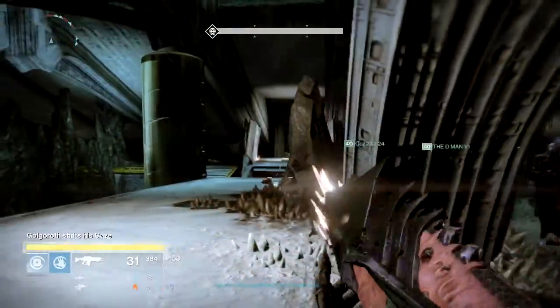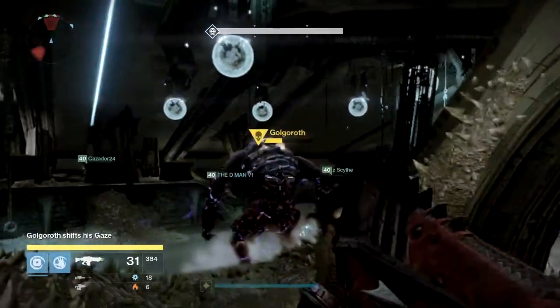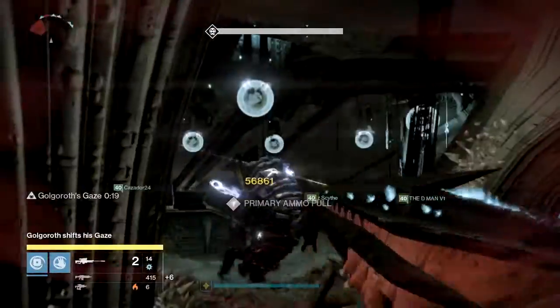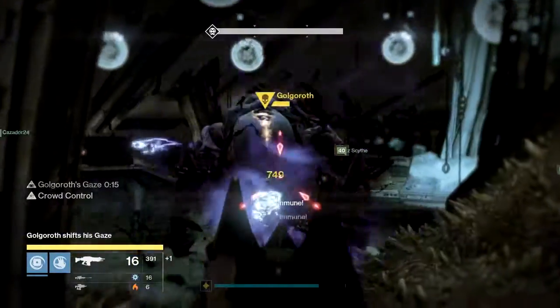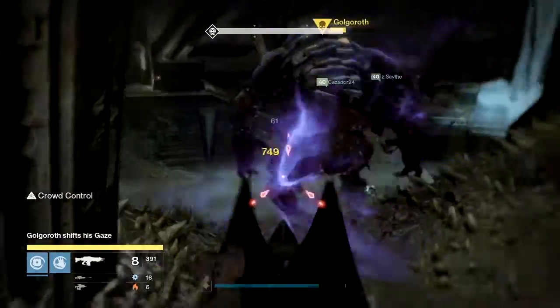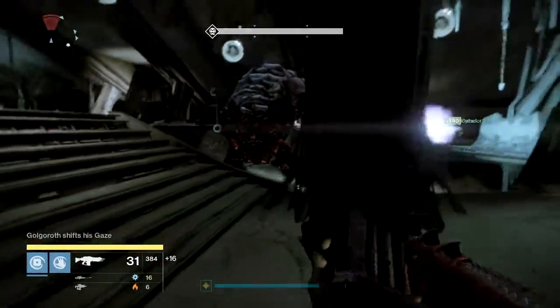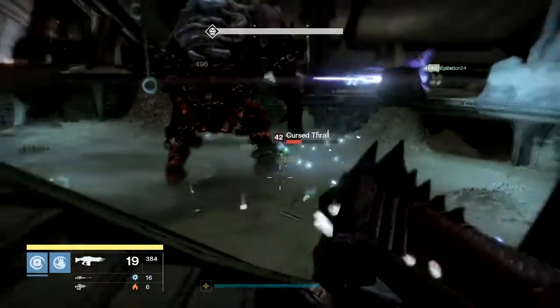Remember which player you are in the order for grabbing the gaze — this determines where you should head on the map. At this point there's no time requirement to hold the gaze, so you can literally grab Golgoroth's gaze the second his back opens up. Players four, five, and six will follow one after another, and once you get to the sixth gazer, that player holds the gaze for its entirety. Then it's rinse and repeat until you kill Golgoroth.